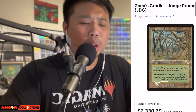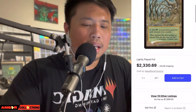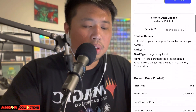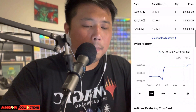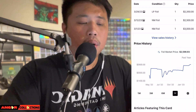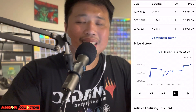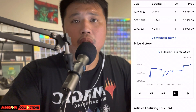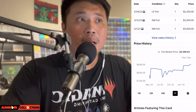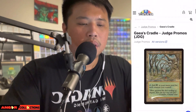I miss my Gaea's Cradle, but I think trading it for a Mox Jet was an even trade to complete my Power Nine. Looking at the one-year graph — wow, it's creeping up even more. $2,600 for this card! It's insane. It's very popular in Commander. Gaea's Cradle is the top Reserve List land, besides Serra's Sanctum and Tolarian Academy — though Tolarian Academy is banned.